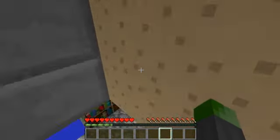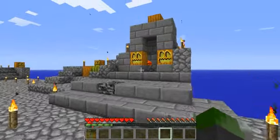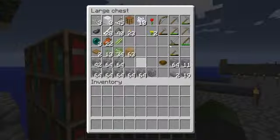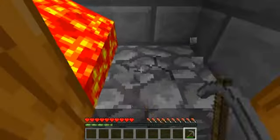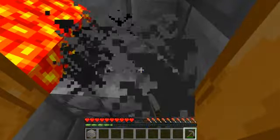I've got the objectives open here so I can read off them as I do them. Here's my cobble generator. It's pretty simple. Break the cobble, get the cobble.